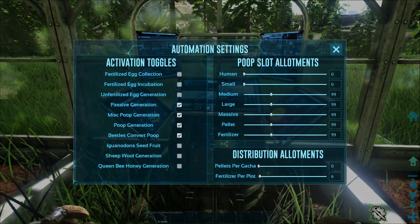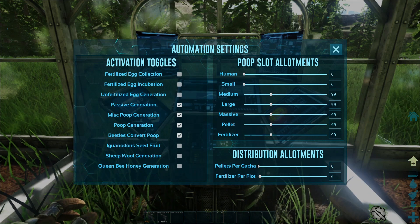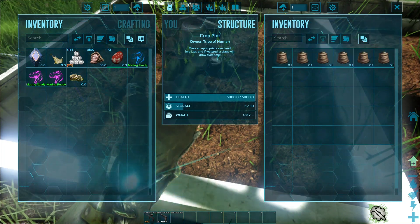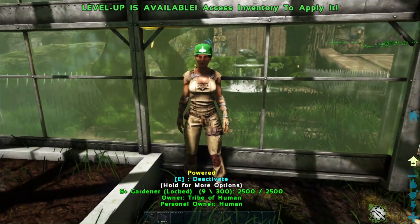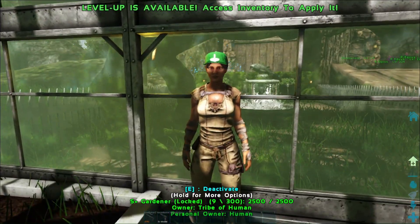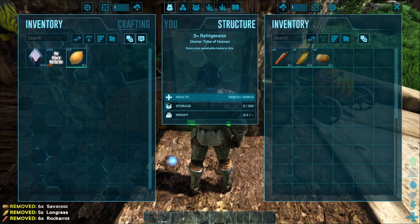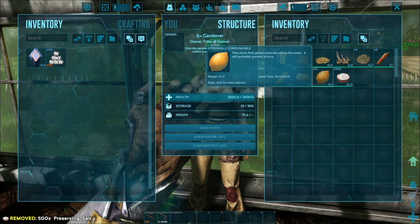Go to the settings wheel, choose automation, and then choose your fertilizer distribution settings from there. You can see the poop is now emptied from the terminal and placed in our crop plots — and the carrots are automatically picked. For auto harvesting, our first option is the S+ gardener, which will auto-harvest your crops and hold them in its inventory for you to transfer to the fridges. It also uses preserving salt in its inventory to help preserve the crops and double the spoil timer.